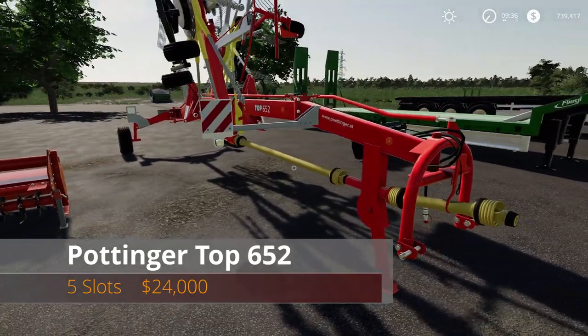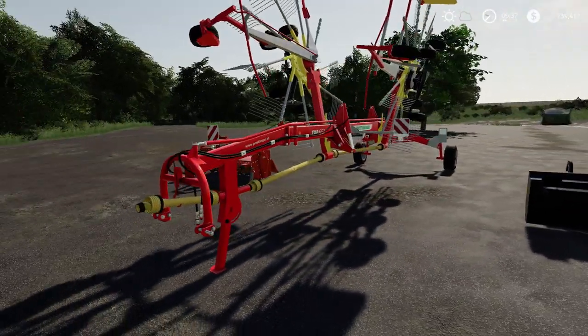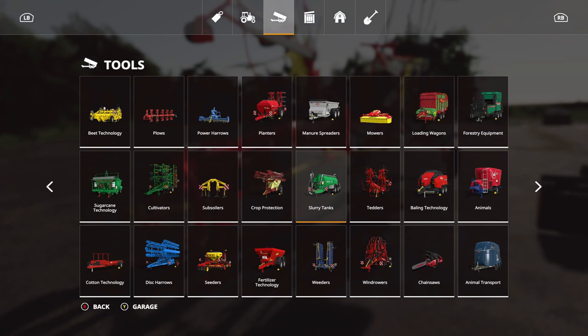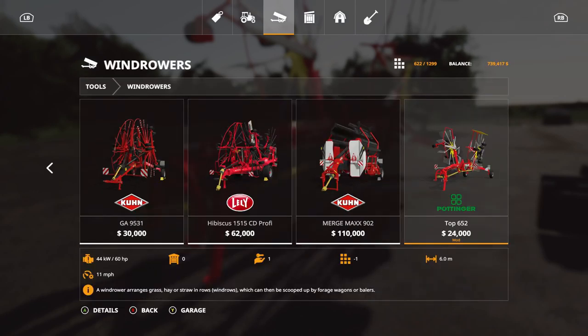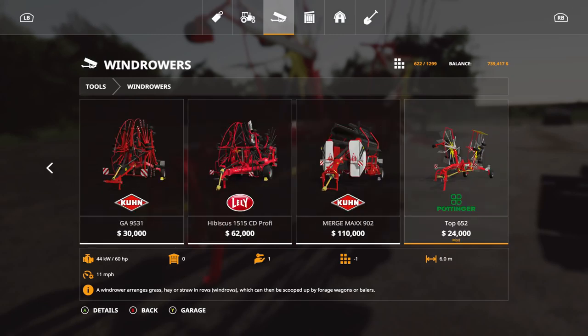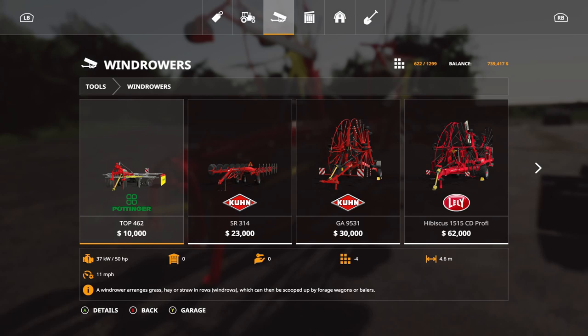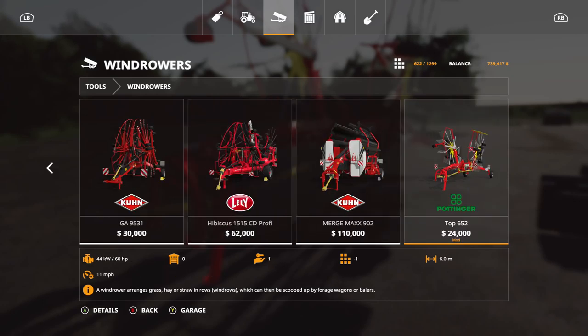Next we have the Pottinger Top 652, which came out yesterday. It's five slots, twenty-four hundred dollars — or rather twenty-four thousand in-game. Go to windrowers and there it is. Required horsepower is sixty, six-meter working width. Compared to similar options around twenty-three to twenty-four thousand, you get about two and a half meters more working width. It's actually the biggest Pottinger we have.